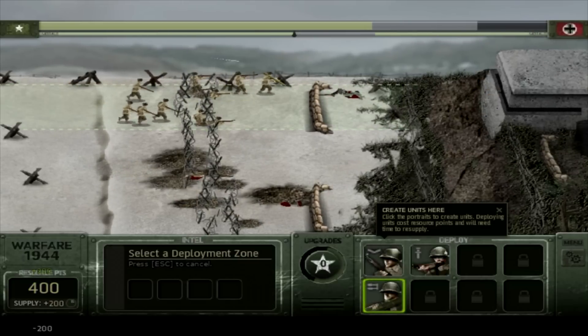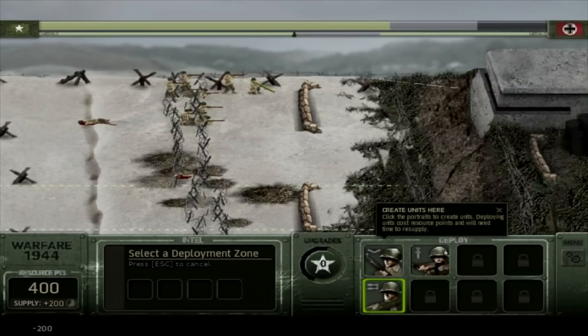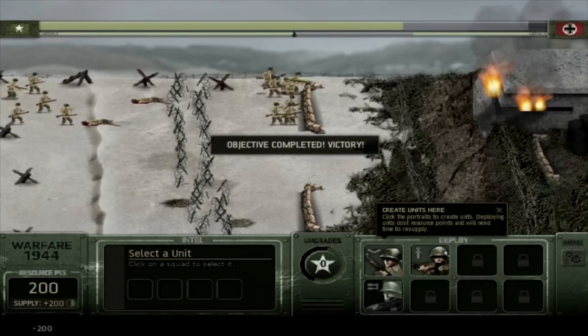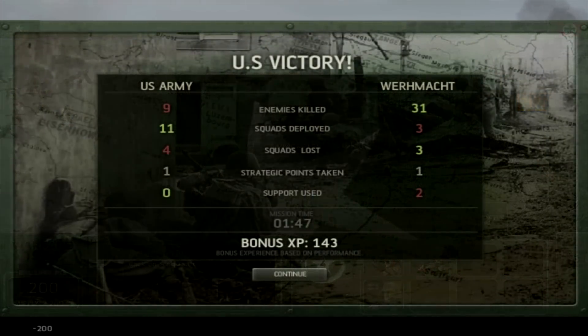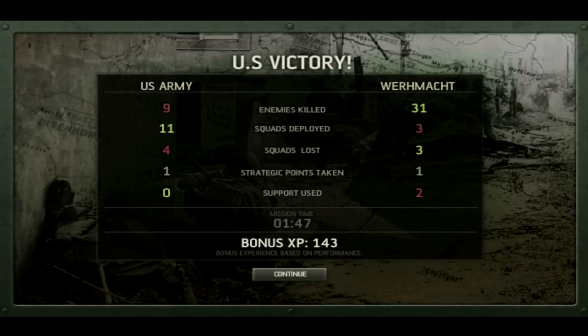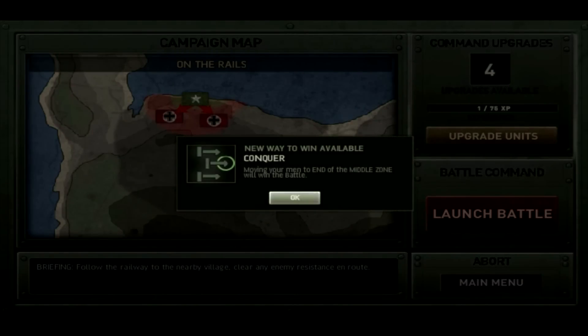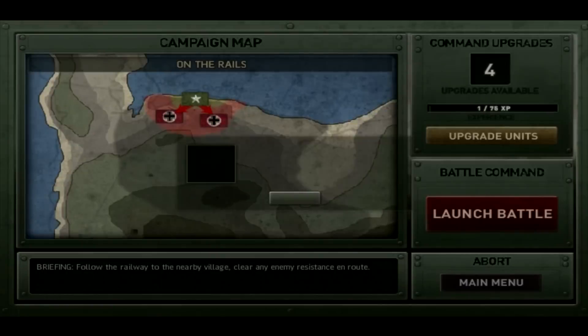Bring in another bazooka team. We gotta overwhelm this bunker and then push on. The unfortunate thing is I can't play this in 1920x1080 — my recording box on Bandicam is a 699x497 frame. We only killed 9 enemies, they killed 31 of us. We deployed 11 squads, they only had 3. But it's part of the campaign. New way to win available: Flanking — move your men off the battlefield on the enemy's top and bottom zones to drop morale. Move your men to the end of the middle zone and you win the battle. Interesting.